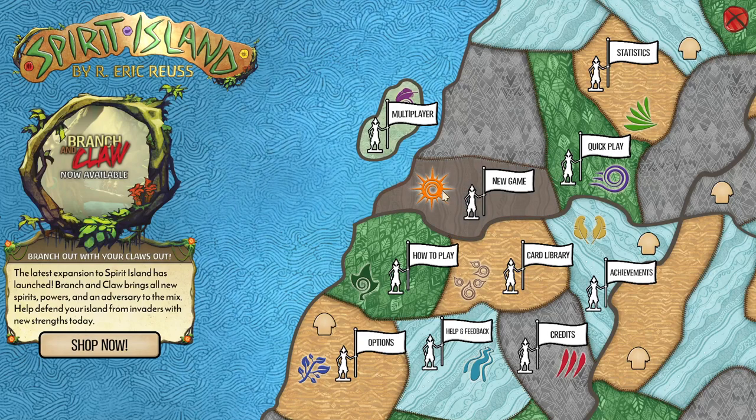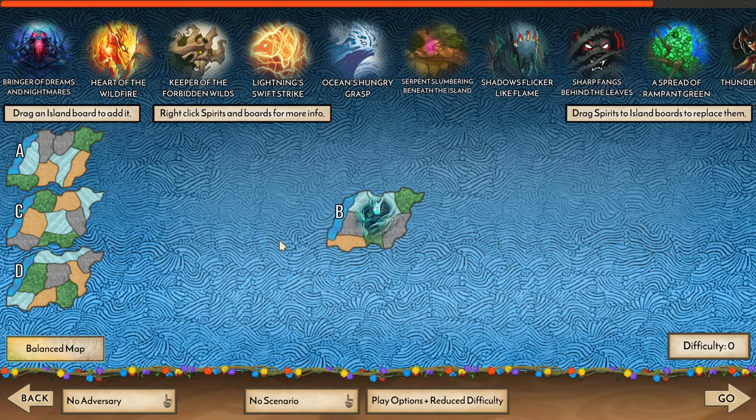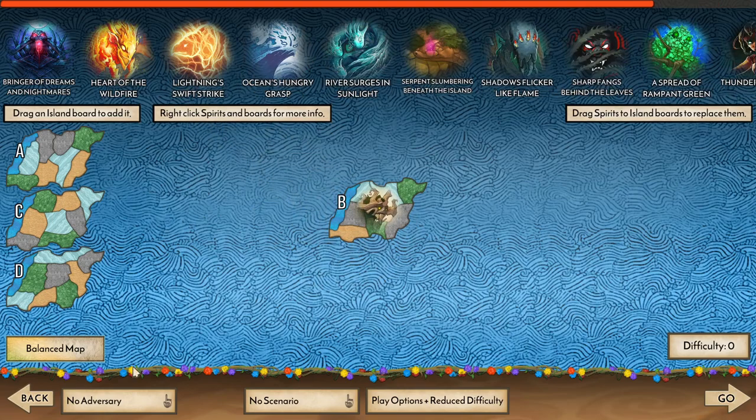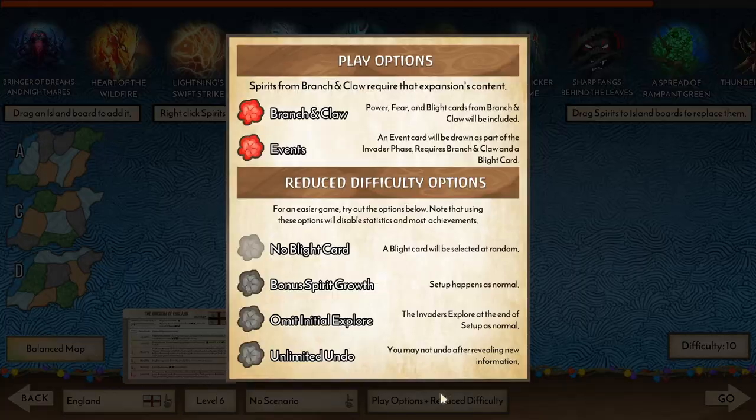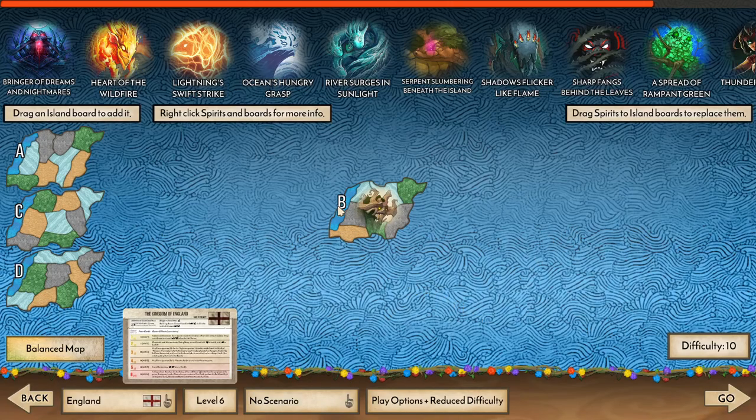Hello all, I'm Kaelin North, and today we're going to be taking on a level 6 adversary matchup. We're going to use Keeper the Forbidden Wilds to try and take down England 6. We're going to be playing with Branch and Claw and events turned on, and we're going to be playing on board B to see how we can do with that.